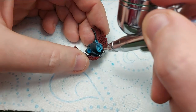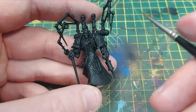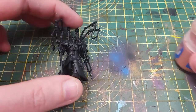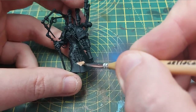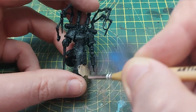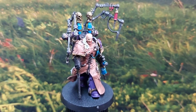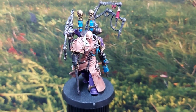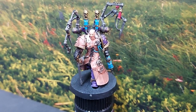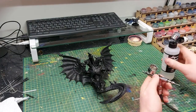Unfortunately I lost the footage for painting Fabius Bile, but we used Xereus Purple as the base for his armor, Necro Gold for the gold trim, and started with Cadian Fleshtone on the cloak, using Lead Belcher to highlight all of the metalwork. I apologize for the missing footage, but I'm pretty happy with how it turned out. We used a couple of blues and some reds just to add details to the syringes and the pipes.